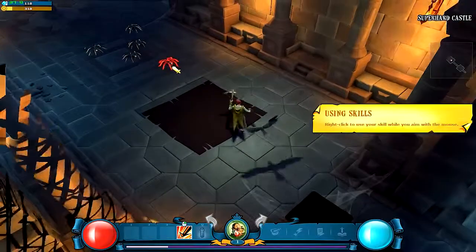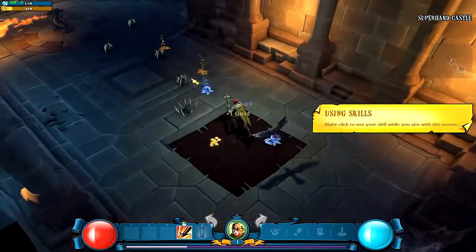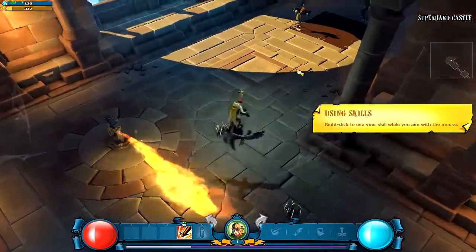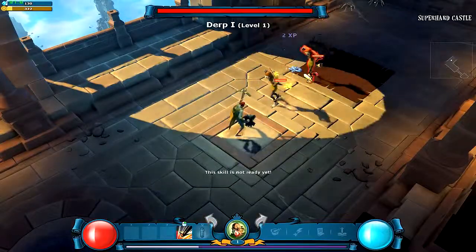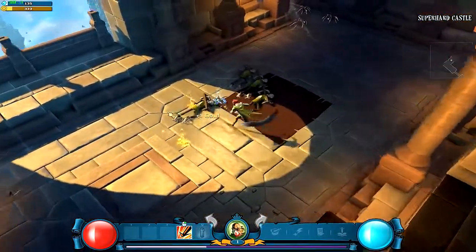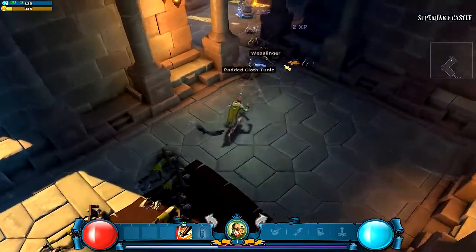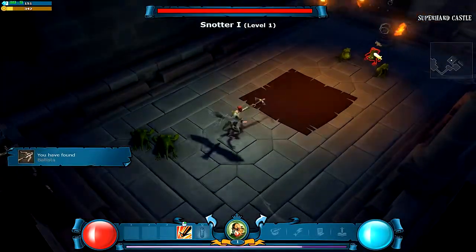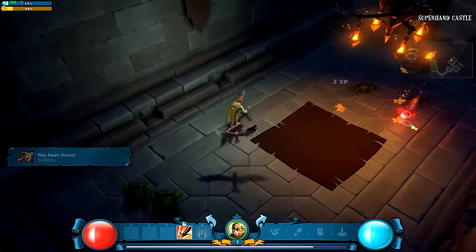Customizations — you get to upgrade stuff, equip things for your next dungeon run or whatever. Raiding the super hard castle. One shot kill, that's very nice. We got traps in here too. Try out my piercing machine — it's like an area of attack. What are these things? Snodder level one.